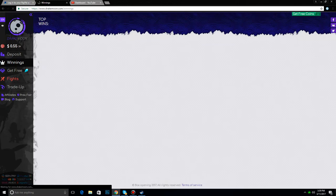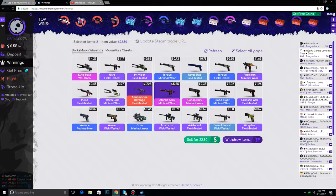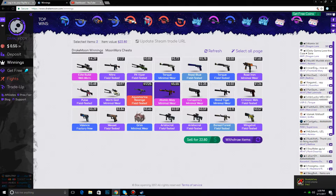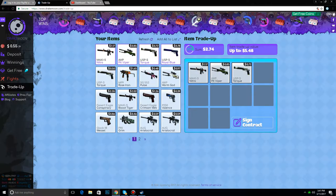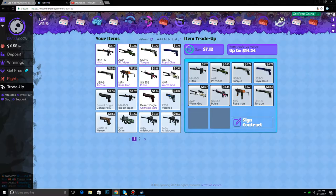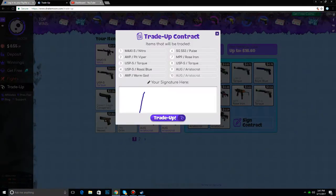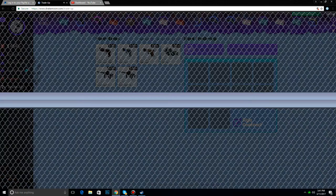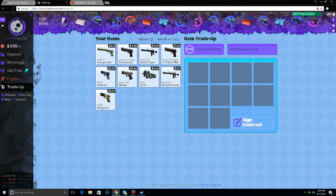Okay, now let's go to winnings and see what we got here. Oh yeah, we got a bunch of crap. I'm just gonna withdraw the ones that I want, which are those two right there. Okay, now we're going to be doing some trade-ups. I'm going to put the max — Blood Tiger, let's put these two in there, being $8 up to $16. An Overgrowth — I actually like that. $8.11, that's not bad.